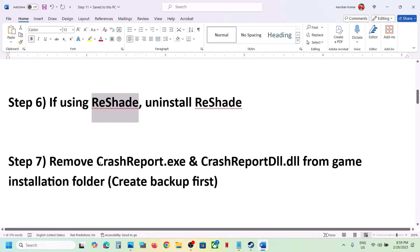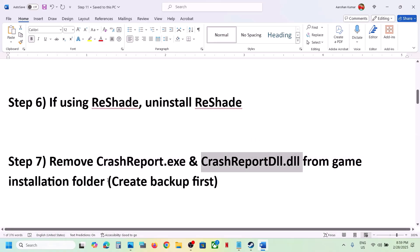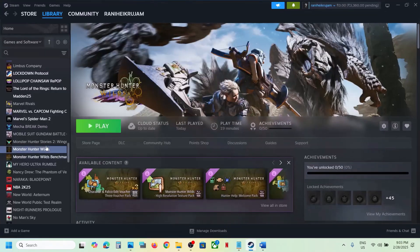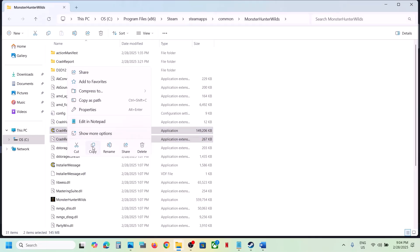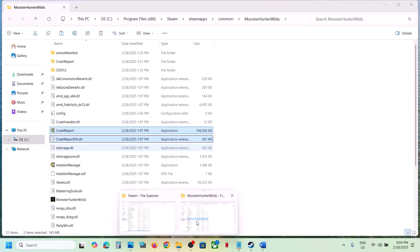The next step is to remove CrashReport.exe and CrashReportDLL.dll from the game installation folder — but first create a backup. Go to Steam, right-click the game, select Manage, click Browse Local Files. You'll see the CrashReport and CrashReportDLL files. Copy them to the desktop as a backup, then delete the originals.